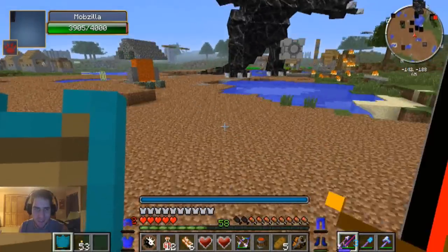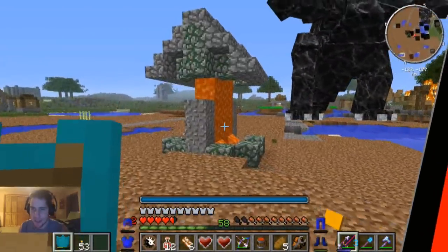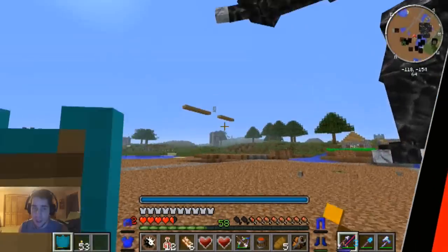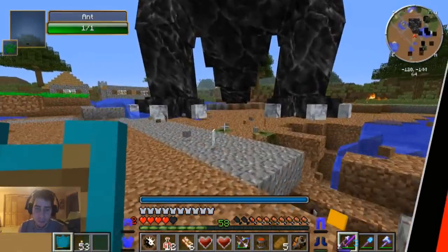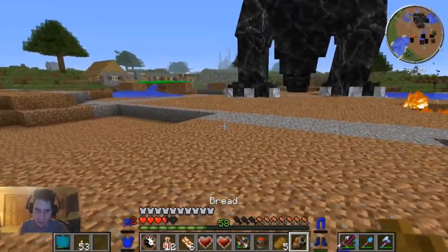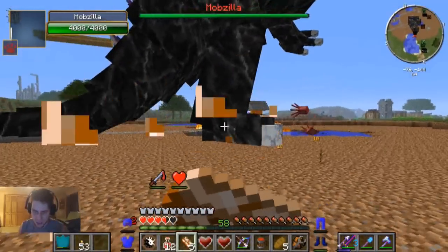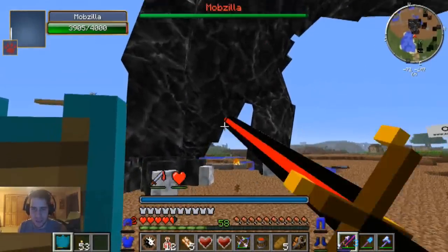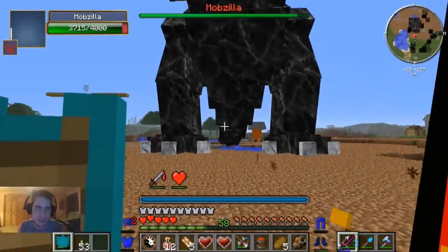He's standing right over me - let's go! I finally hit you! This was a village at one point guys, now it's a really messed up looking mess. This is gonna be a tough fight. I've got beacon, I've got potions, I've also got heart containers which will heal me all the way back to full - that's really the reason I grabbed them for this battle. The beacon gives regeneration and strength.